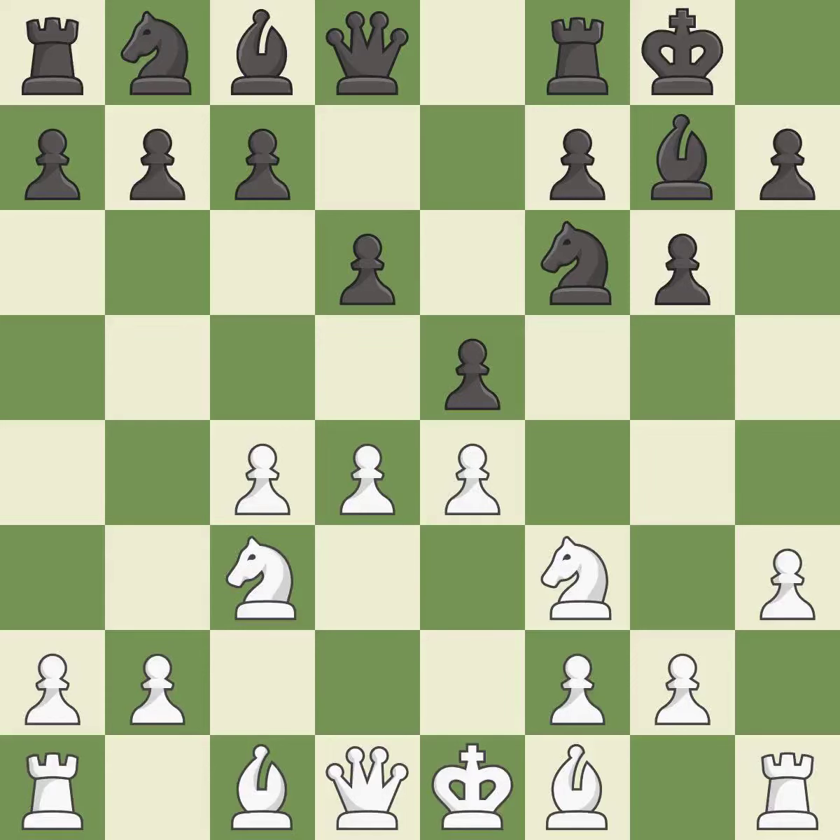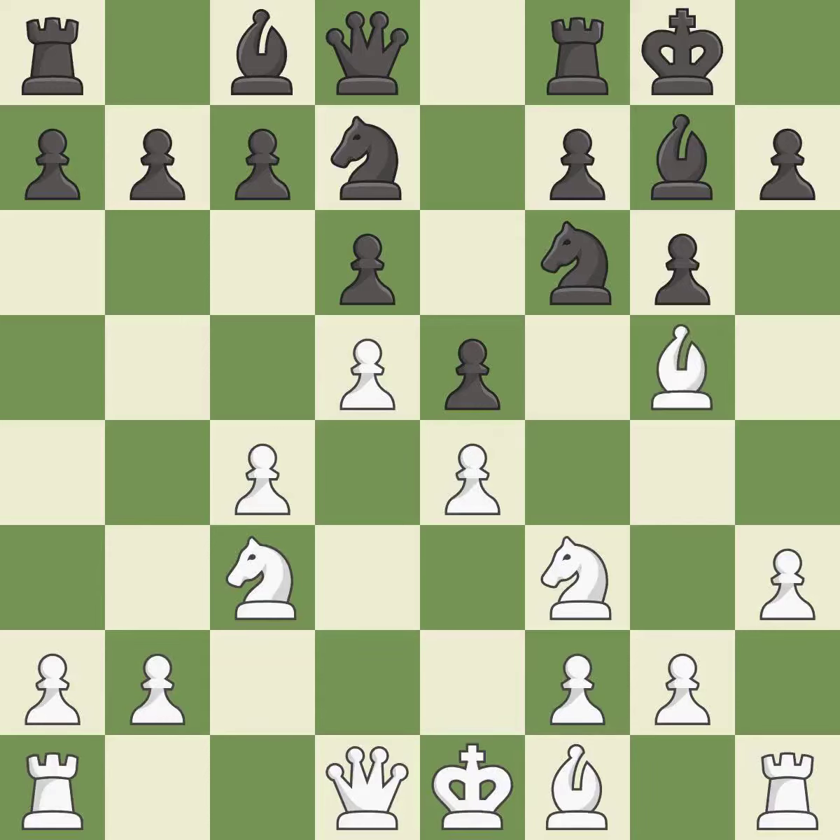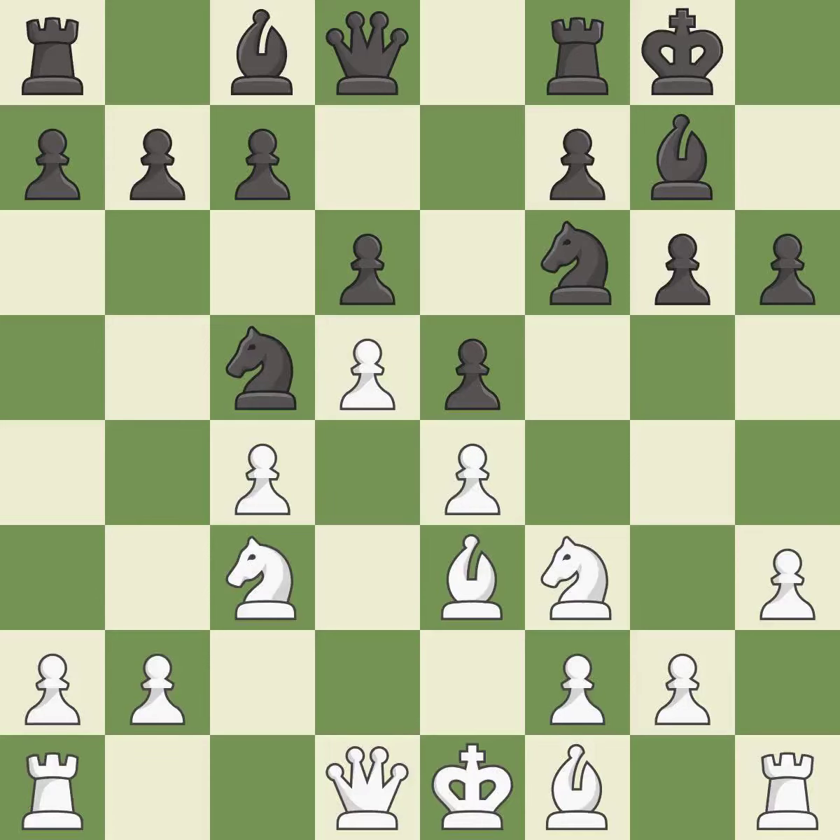e5 takes space in the center and attacks the pawn on d4. d5 takes space in the center and controls the c6 and e6 squares. This activates a knight by developing it off of its starting square. This develops a bishop off its starting square, getting it into the action. The opposing bishop is kicked by a pawn and must now move or be captured. This moves the bishop to safety, allowing the knight to control more squares. This protects the attacked pawn.